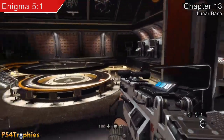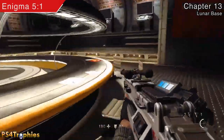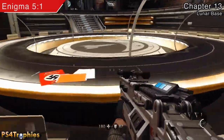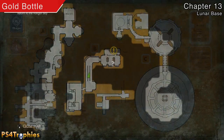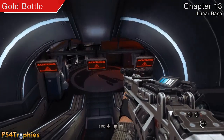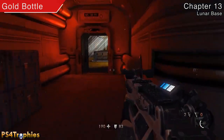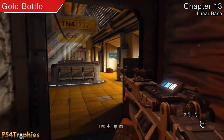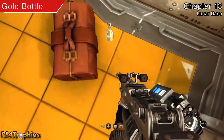We've got a couple more here and this is going to be towards the end of the level. You're going to find this big circular conference table — you'll see it back here. Then you'll have one more right before leaving the level. There's going to be a train that you have to board, but before boarding that train there's going to be a gold bottle behind this red bag right here on the floor.